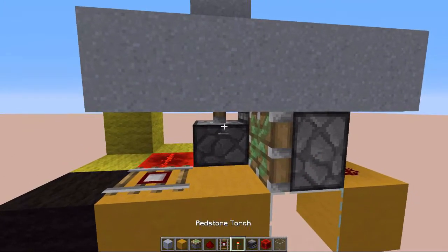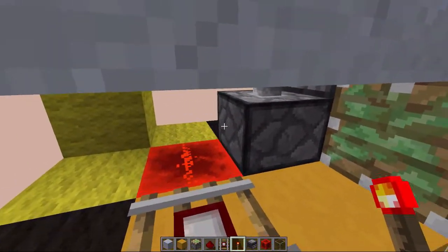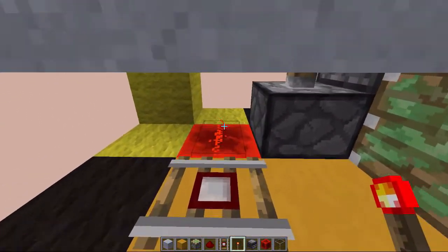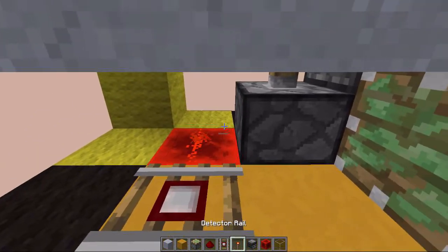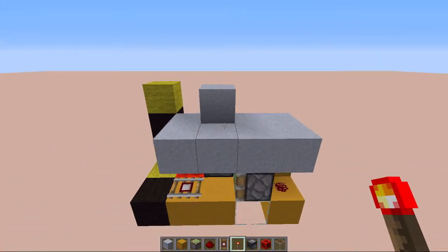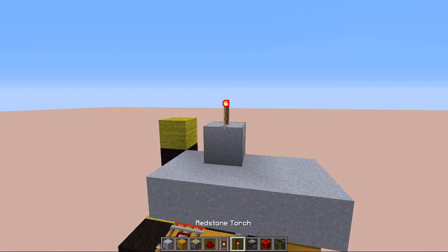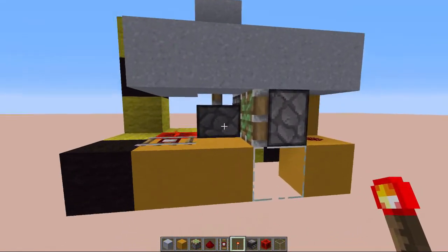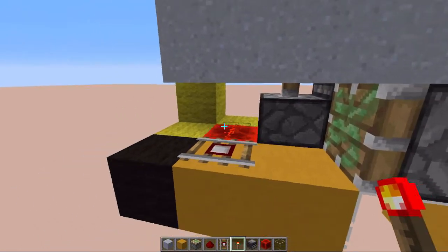This is going to butt-power this piston because it doesn't update that this redstone dust has changed direction and is no longer powering it. So if we give it a redstone update with a redstone torch — which functions as an updater for far away — we can see it updates.